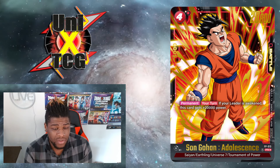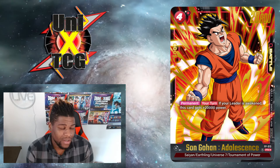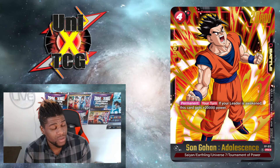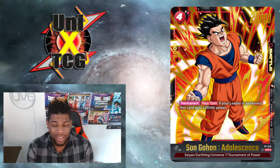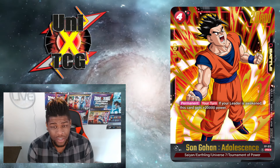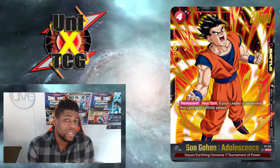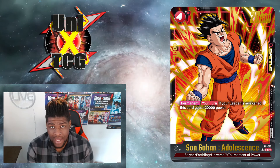This card is excellent. It's a four cost, 20k power, 5k combo power. It says: permanent your turn, if your leader is awakened, this card gains plus 20k power. Four cost for 40k is actually pretty great. It has a bunch of good traits: Saiyan, Earthling, Universe 7, and T.O.P. You play him in U7 Koo and he can start a very, very hard push.